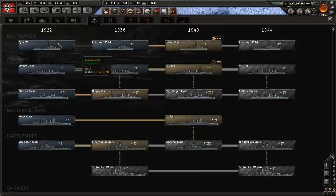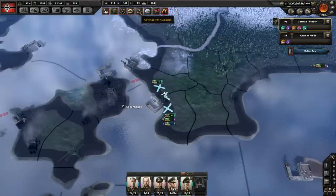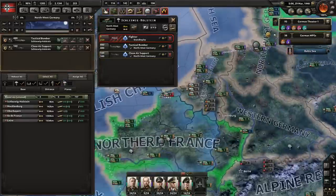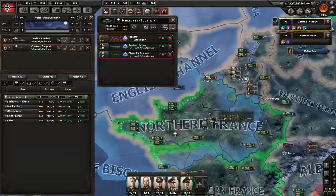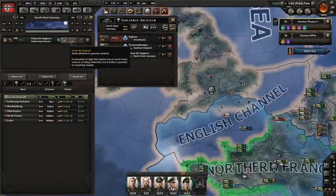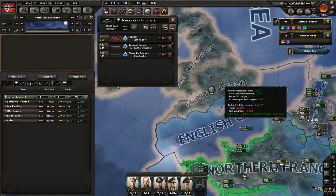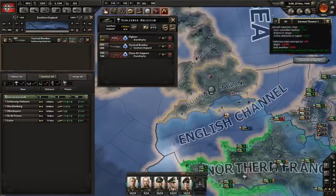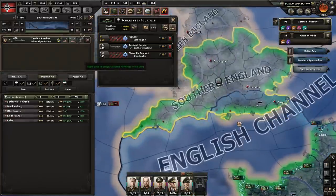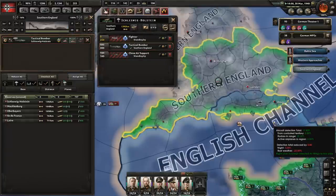We can get better destroyers and cruisers — let's get better cruisers going, 62 days away. We've got wings with no missions which is fine. I want tactical bombers in southern England on strategic bombing — I haven't done this yet but want to see how it works. There are a lot of anti-air guns but no enemy fighters out, so it looks like they'll be able to range over England.